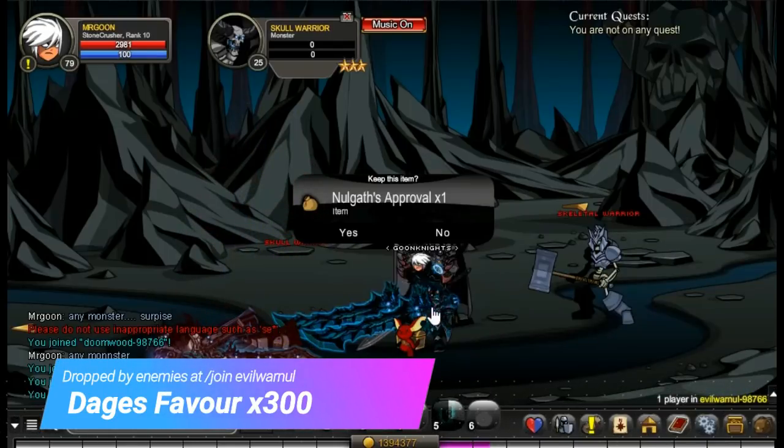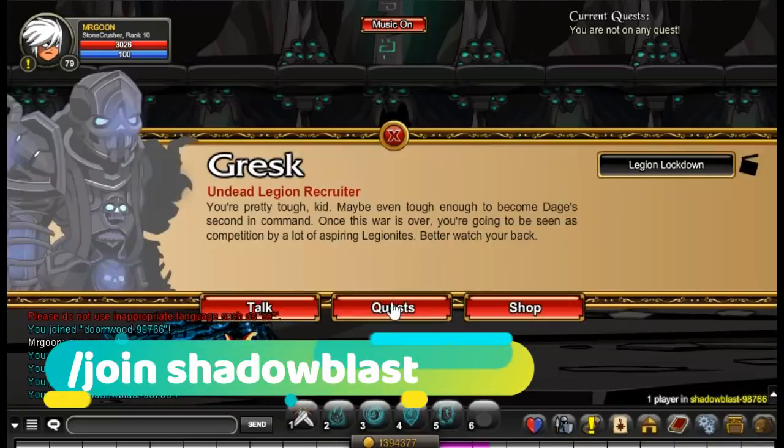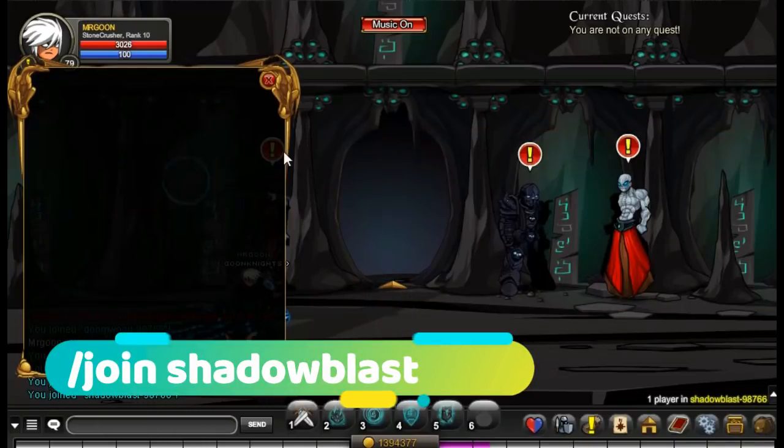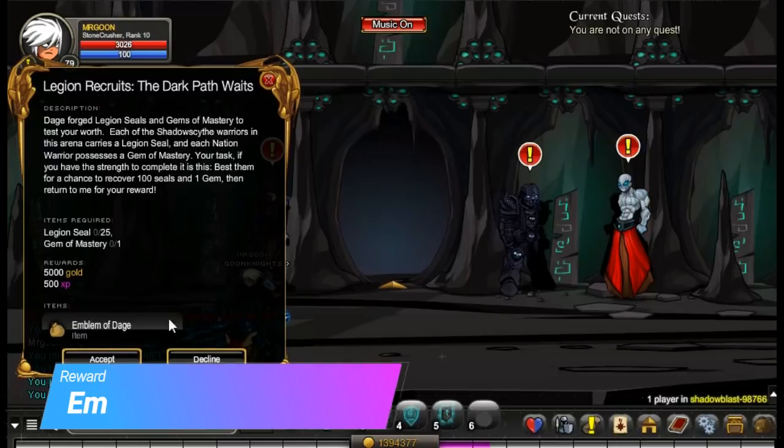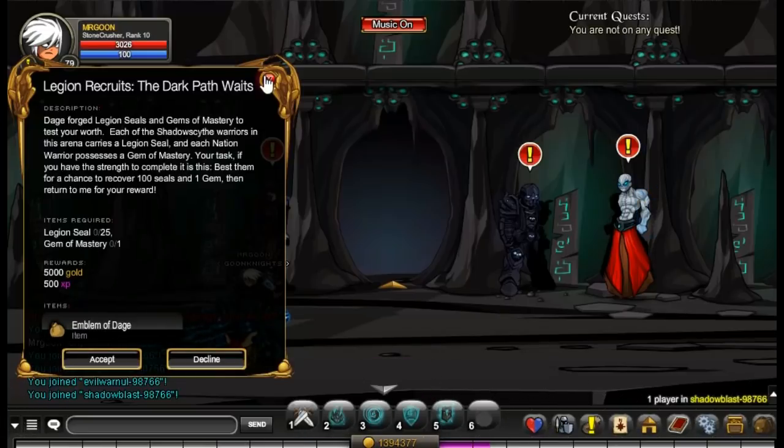Come along to Join Evil Warner where you'll be able to get some of Dage's Favors — you only need 300 of these, so considering all the other items, that one's pretty straightforward. Then join Shadow Blast; you will need to be up to a certain stage in the quest, and once you are, you'll be able to get the Emblem of Dage as a quest reward.